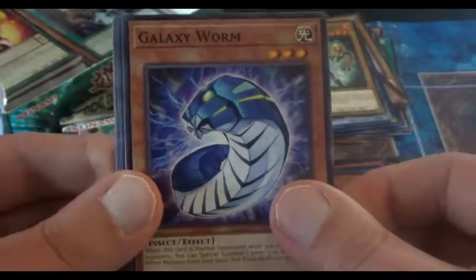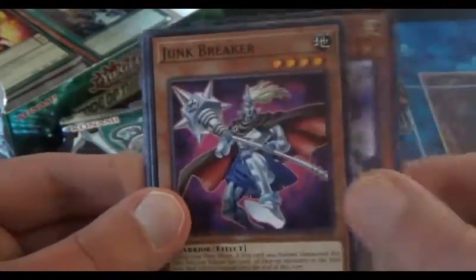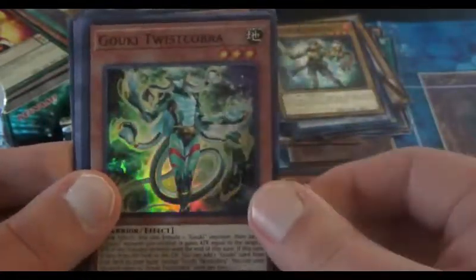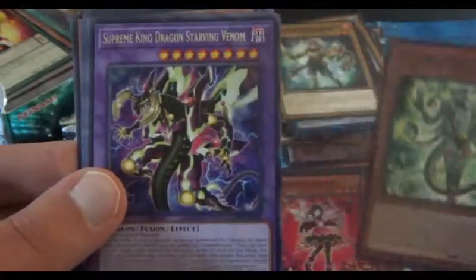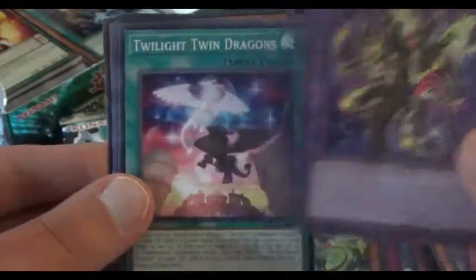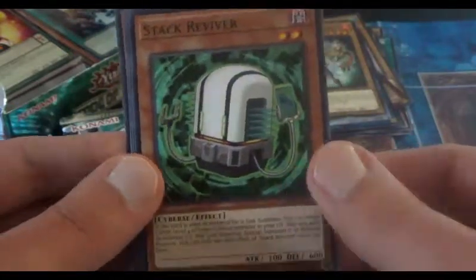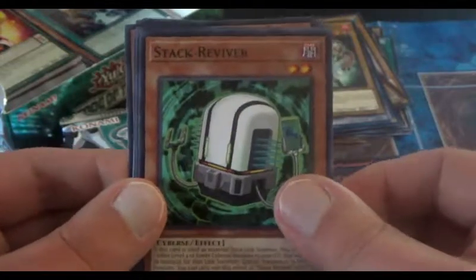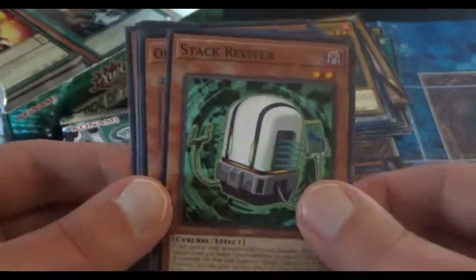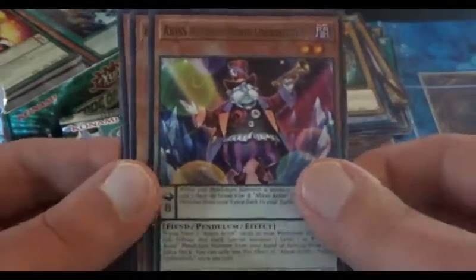Galaxy Worm, there's a Backup Secretary, Junk Breaker, and our Super Rare this time is a Gooky Twist Cobra. Hey! There's Starving Venom — we got all four dragons, very nice. Twilight Twin Dragon, Stack Reviver — one of the new Cybers cards, that's a new archetype in the set too. I believe that was actually the archetype of the main character in the new series Vrains. Another Hydro Lander there, and an Abyss Actor.